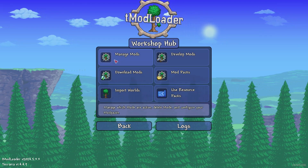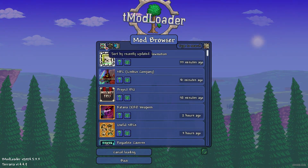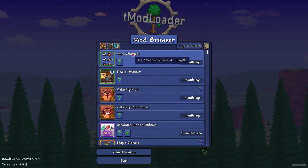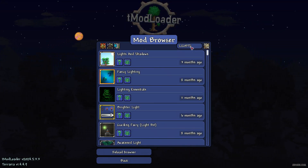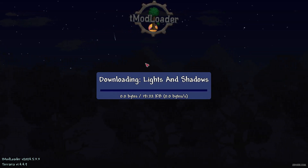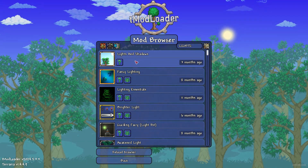After that, go to Workshop and then Download Mods. Press this button — you'll see a gold star — to sort all the mods by popularity. Now type 'lights', find the mod called Lights and Shadows, and press Download.